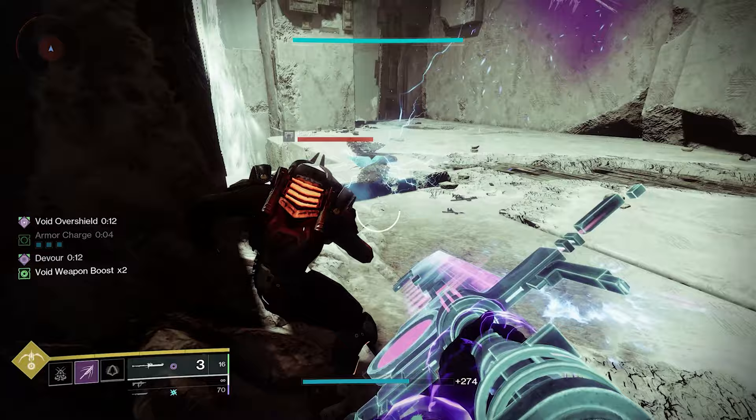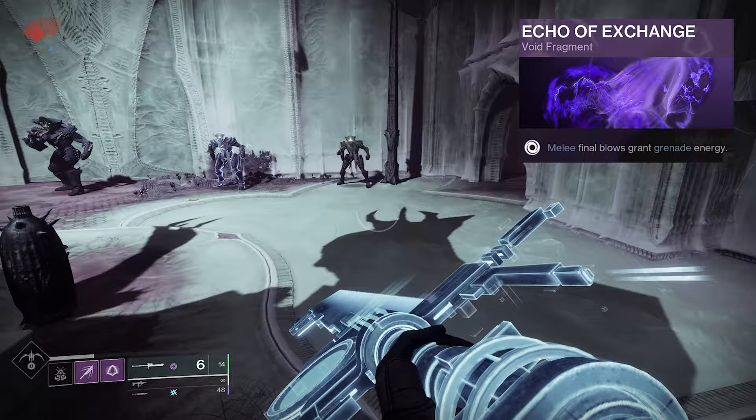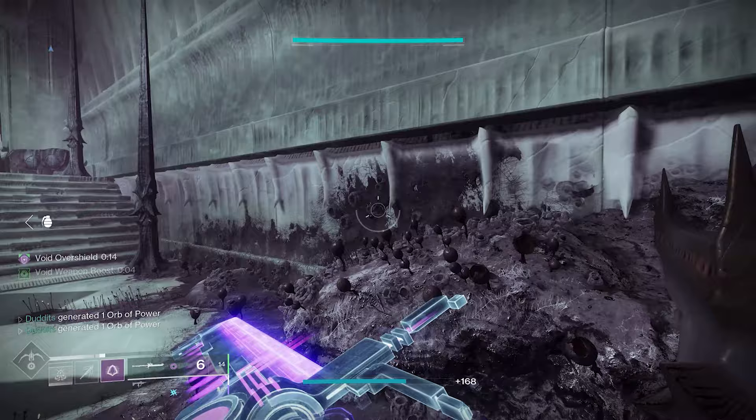Echo of Exchange — melee final blows grant grenade energy. This works with Glaives. This is a Void Fragment. You can see here: watch my grenades, I've got nothing else going on, no Devour or anything like that. A couple of melee kills — three or four — and you've pretty much got a Moth back. Keep going and you're going to get double Moths back with this fragment.